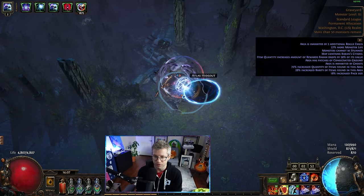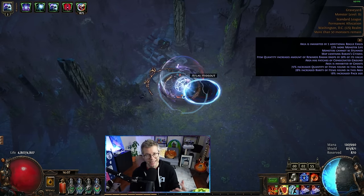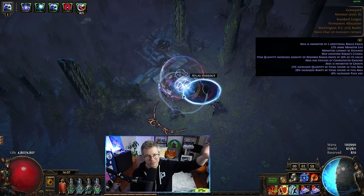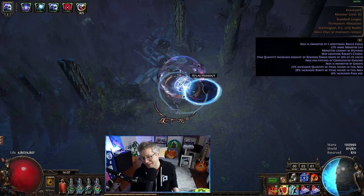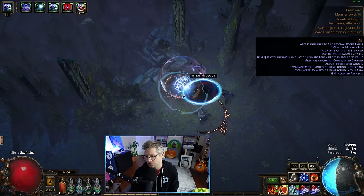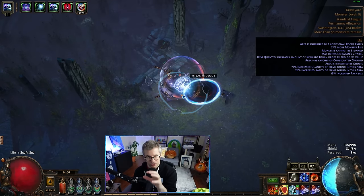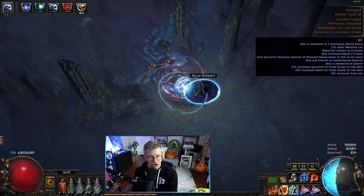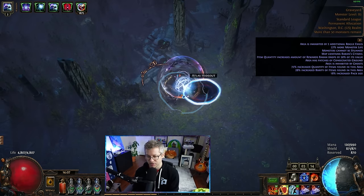If you've never played it before and you're interested in Ignite Elementalist, it's a very strong archetype. If you want the giga-chad one, Detonate Dead is over there. If you want to get to Ubers right away, you can do that. But if you want something that's faster, smoother, more fun in my opinion, but still scales with the same archetype - still just a strong Ignite Elementalist - consider giving this one a shot.